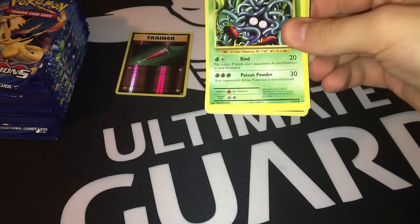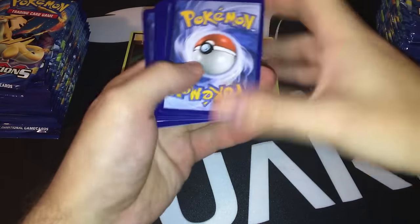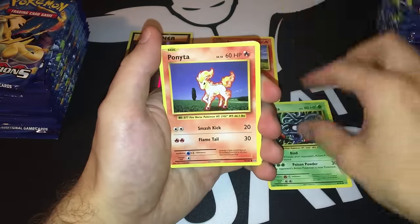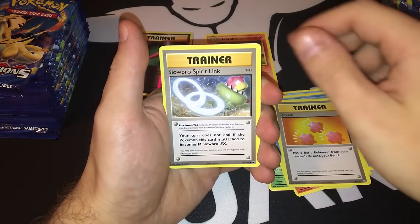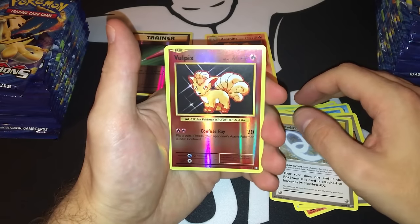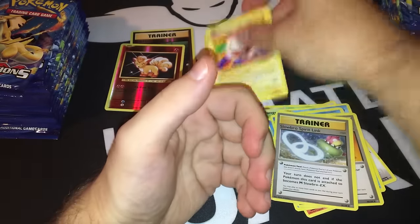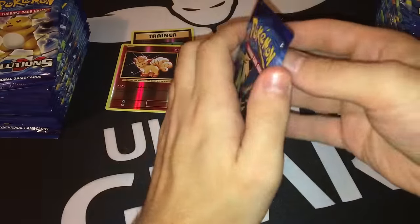I'll try not to spoil the code cards — I'm going to try to give them away at 10,000 subscribers. Pack two: Tangela, Ponyta, the Duo, Staryu, Seel, Polywhirl, Revive, Slowbro Spirit Link. The reverse holo is a Vulpix — pretty nice, actually corrected to not HP 60 anymore. And the rare is an Electrode. So far two pretty good rare cards.